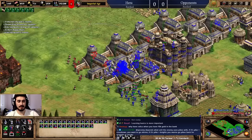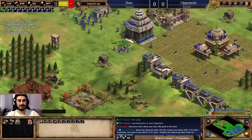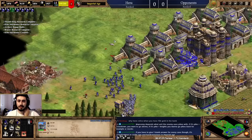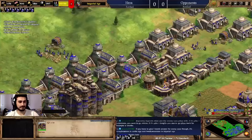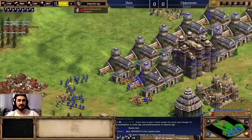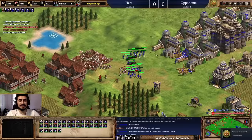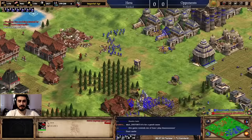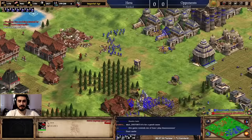He's got skirmishers now but I've got camels to deal with those — my composition is working nicely. I'm fighting under my castle with a ton of counter units. I'll pick up Elite Skirmisher, Thumb Ring, and Bracer to finish upgrading. The game is GG. Once you get to 200 pop with the right composition — camels to destroy his base and skirmishers to deal with halberds — it's easy to win. With the right units, you take out your opponent's army and base.